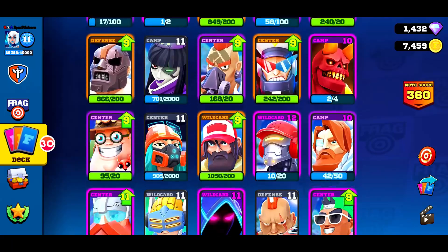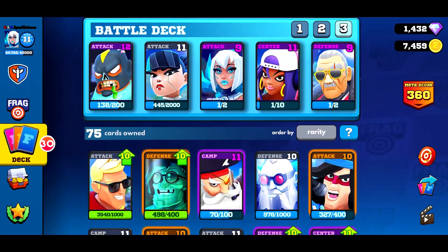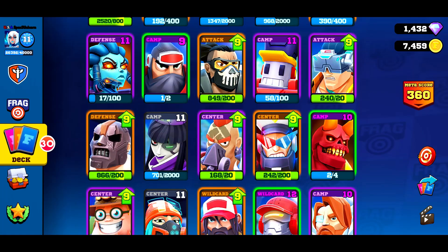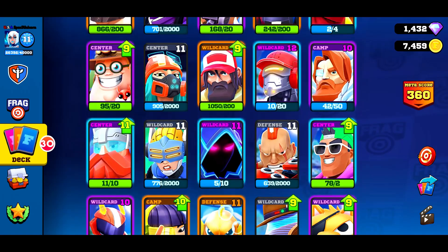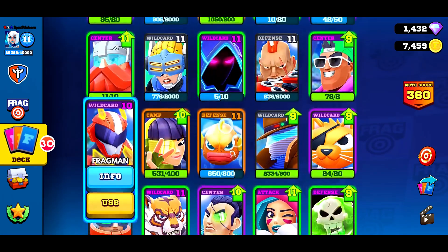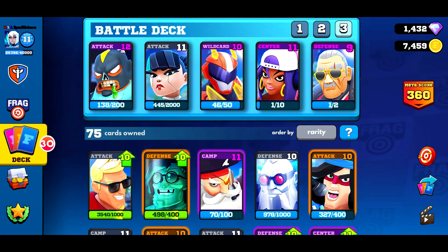Next thing we need to figure out is a happy balance between attack, defense, and some cards that are going to do a little bit of both. Personally, I like to run a 3-2 — 3 attack, 2 defensive style cards. Right now, Fragman is incredibly powerful, so we're going to sneak him in there. If you guys haven't tried Fragman since the last buff, you need to do it.